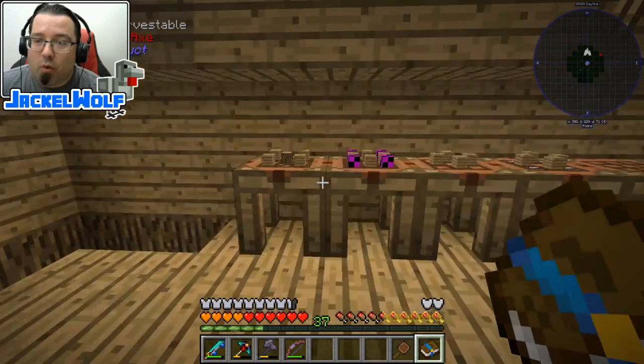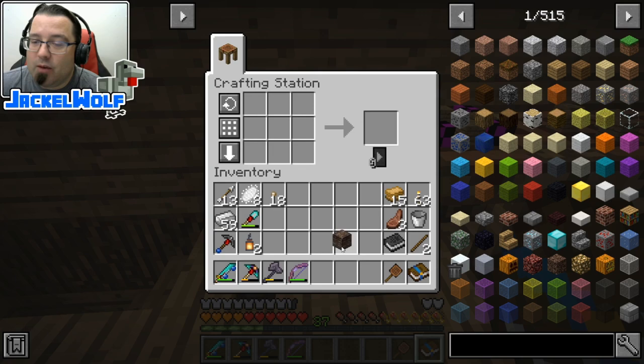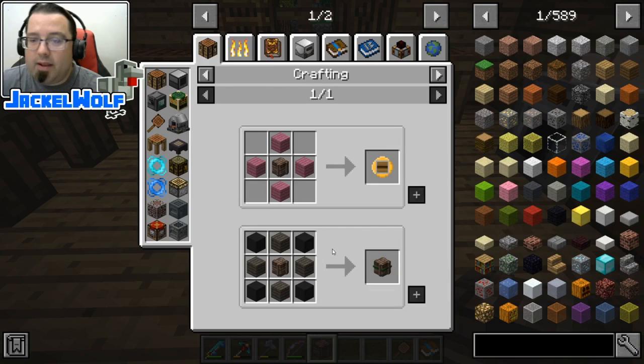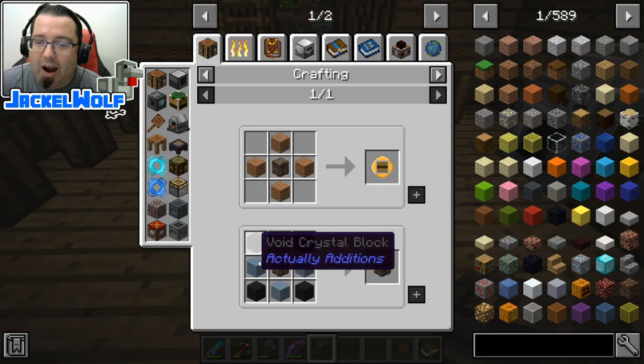To start, we're going to create ourselves a storage crate. To make a storage crate, we first need a wood casing — that is any wood log, four sticks, and four planks. If we take that wood casing and put it into a crafting table with four more planks and four chests, we get a small storage crate. These are upgradable, but upgrading requires like four void crystals, which requires a redstone resonator or something like that, and then the next one up needs some empowered void crystals — more expensive than what we have right now.